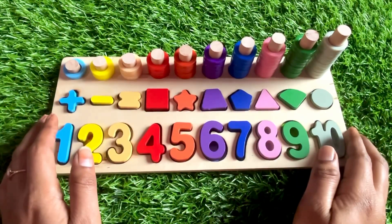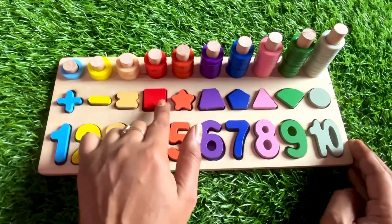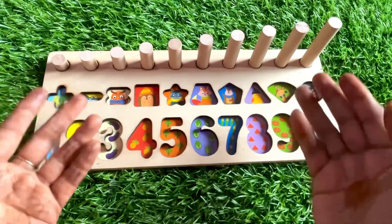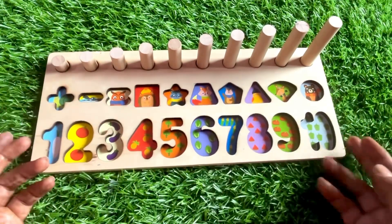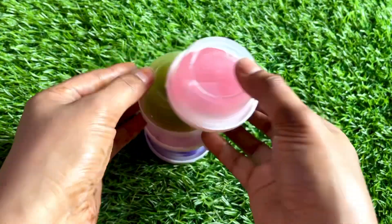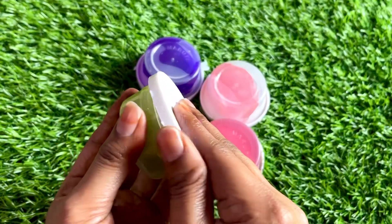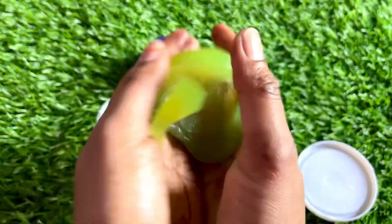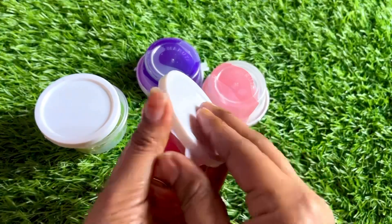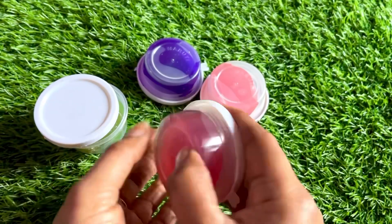Hello everyone, how are you today? We have a board with numbers, shapes, and other things. We got all number shapes and things — can you help me find them? Let's start! We have different color slimes. Let's open the green one first. Wow, so nice! But we don't find any number here. Let's open the pink one — again, no number here.